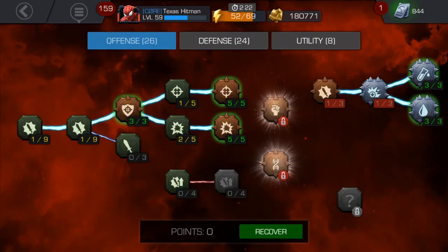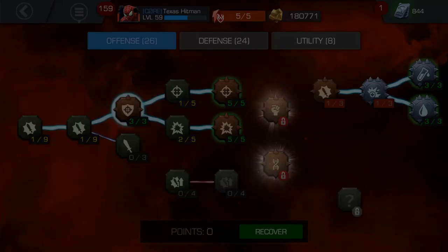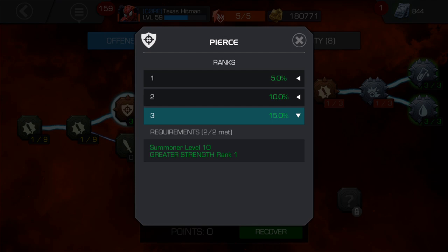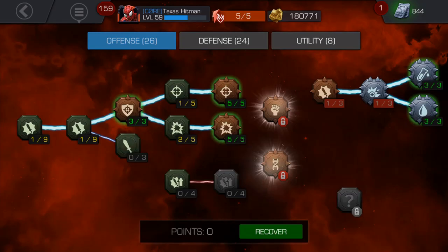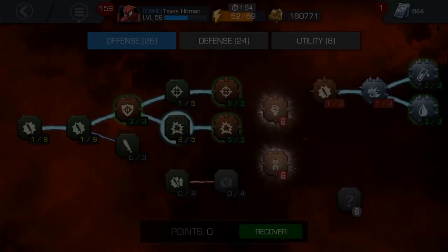I only have one point in each of Strength and Greater Strength. Then I maxed out Pierce — critical hits from your champions ignore an additional 15% armor. It's actually really good and pretty underrated. A lot of people don't see the use for it, but when you're fighting champs that have armor, like Iron Man and Colossus, it makes a pretty good difference.